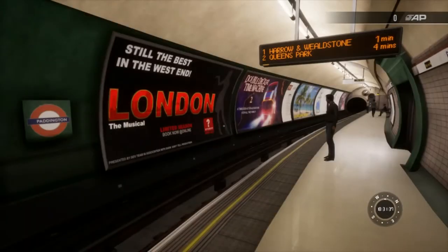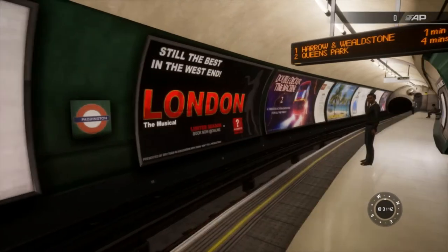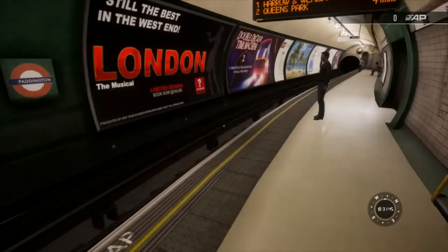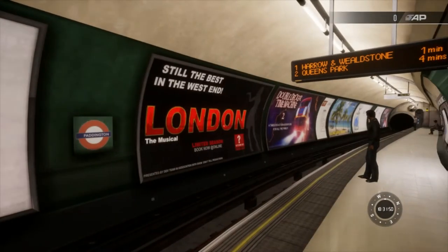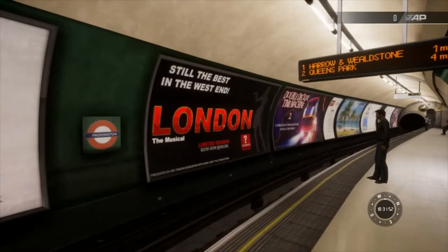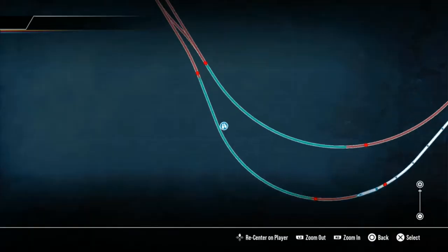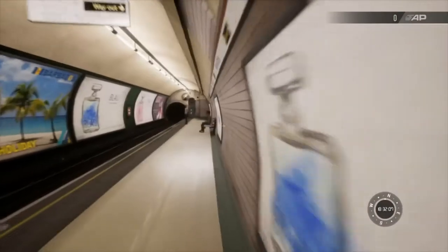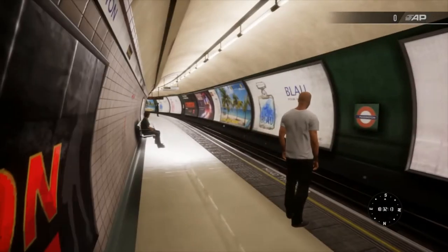Very excited to go to Wembley and see the Euro 2020 final. Obviously we're here in TrainSimWorld2 - there isn't a Wembley Stadium landmark in the game yet. Just waiting a minute for the train - here it is, just approaching. I need to get to the front - it's coming that way. Just wait for the train and then I'll drive it all the way to Wembley Central.